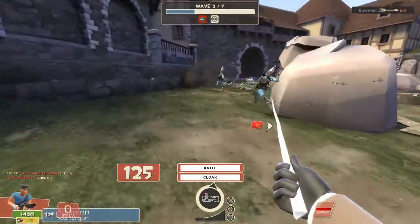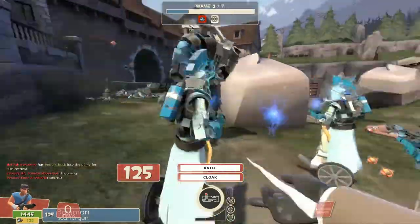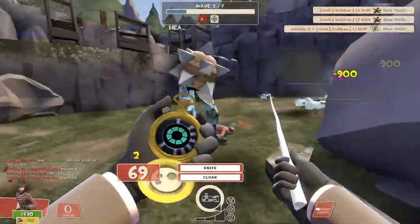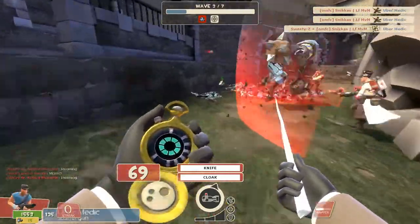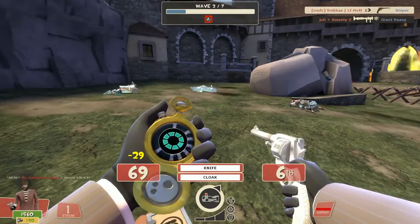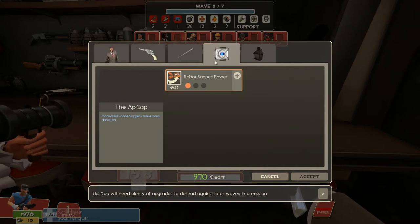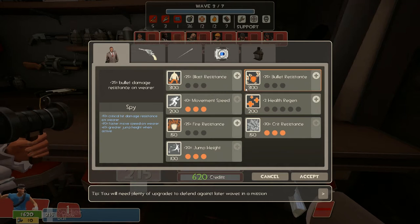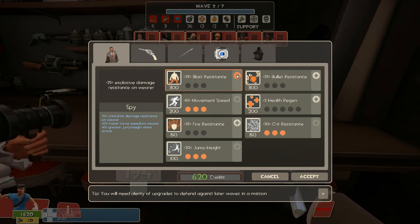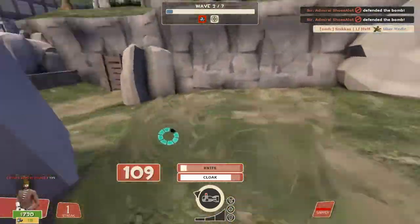If you upgrade your knife, go for armor penetration first, then at least one level of health on kill just to make sure you don't die by accident, then attack speed — though you likely won't even reach that. So in order: movement speed and jump height first so you're maneuverable, then resistances so you don't die, then at least one or two Electro Sapper range upgrades, then knife upgrades — armor penetration, one time health on kill, then attack speed.